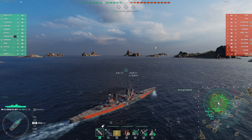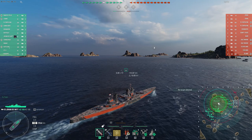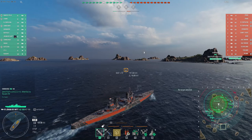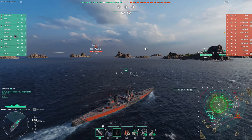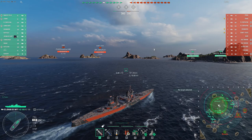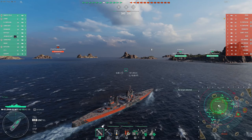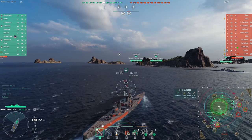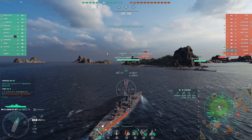The AP can be effective if you can catch particularly broadside cruisers, and even against battleships, if you aim in the right place, you can do significant damage. What I was doing with the Harlem once I figured out a relatively effective way to play was trying to get damage over time with fires — between the airstrike bombs and the HE shells. You can be reasonably effective, positioning well and paying attention to the minimap.